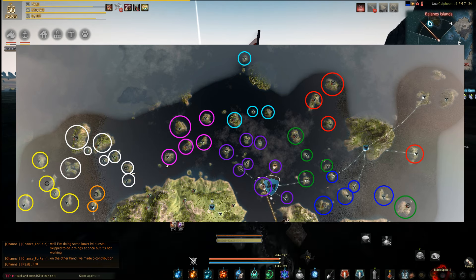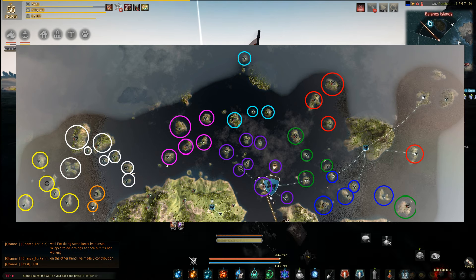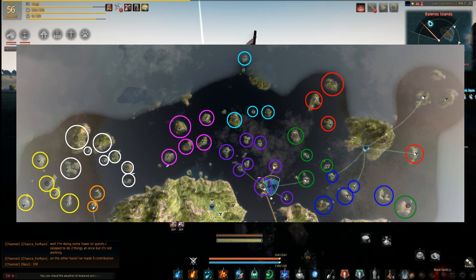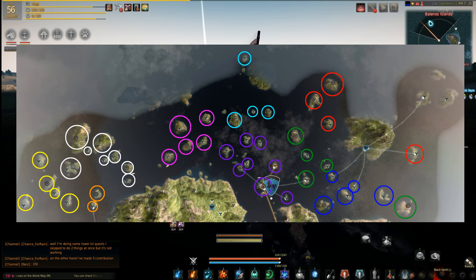As a warning, there are some invisible walls, especially on this one up here — it might be a little hard to get to. You could probably do this at any level. There are some pirates on some of the islands, but you can easily avoid them. The big thing is you don't want to die. You can also pause this now if you want to take a look at the map, and I'll also post a link.